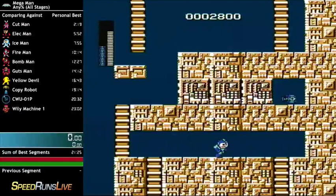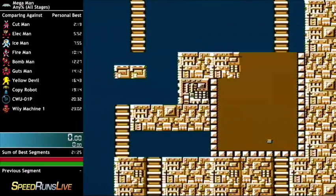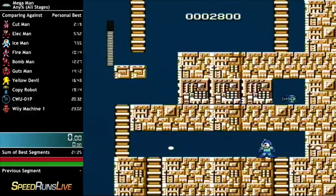Alright, so to do magnet beam earlier — I've already got the magnet beam, but we don't have magnet beam yet. So here's your power shooter, mega buster, whatever. You have to press down and B while you're above this ladder, and they have to be on the same frame, and you can only hold down for one frame. So it should look like this.